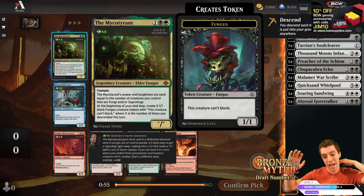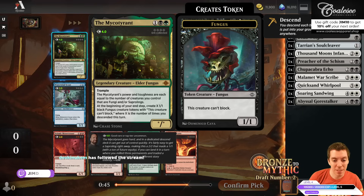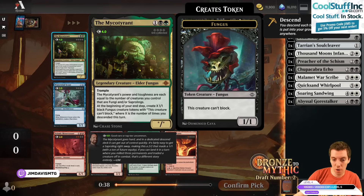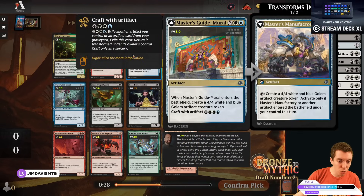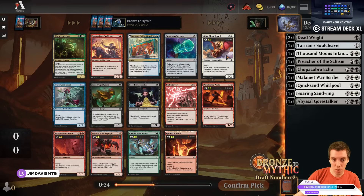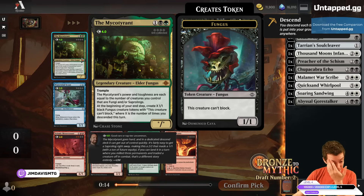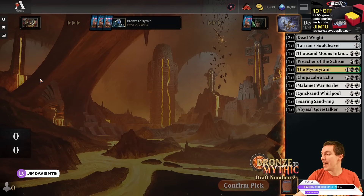We get passed the Myco Tyrant — a Star/Star Fungi. Power equals the number of Fungi or Saprolings you control. At the beginning of your end step, make X tokens where X is the number of times you descended. Pretty cool rare for making tokens with our War Scribe. Splashing seems tough though — not an easy splash format. But it's a pretty sweet-looking card. Cloud Guard is just a super solid card for our deck. Alright, I'm in. Let's try it.